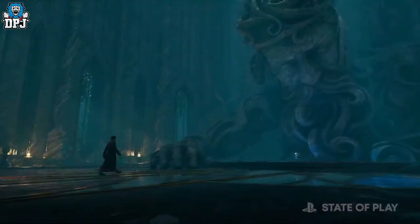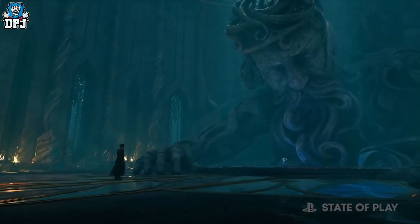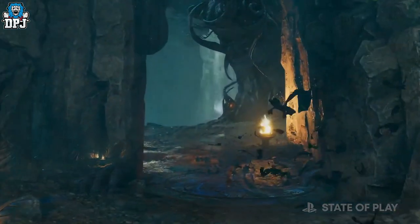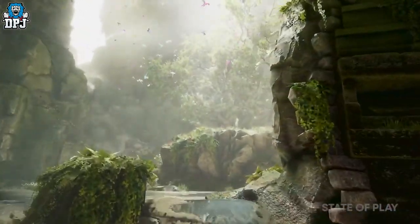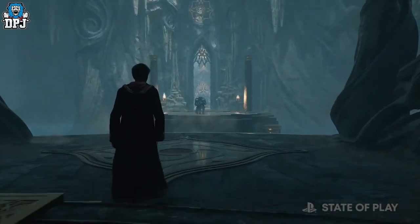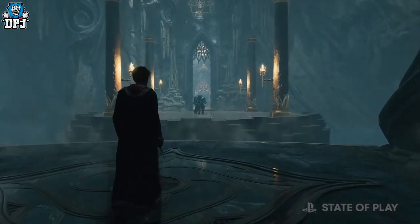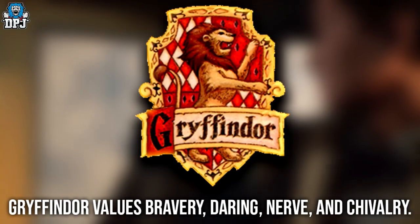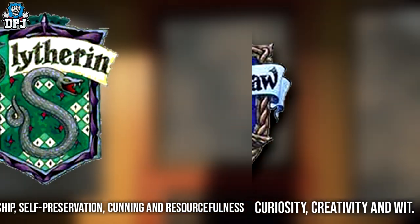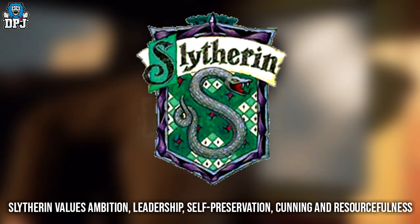Normally, the way the sorting hat works is it looks into the child's thoughts — their attributes, qualities, and most importantly, their desires and what drives them. The sorting hat takes all these into account and then picks a house. It's said that the brave go to Gryffindor, the intellectual go to Ravenclaw, the cunning go to Slytherin, and the hardworking go to Hufflepuff.